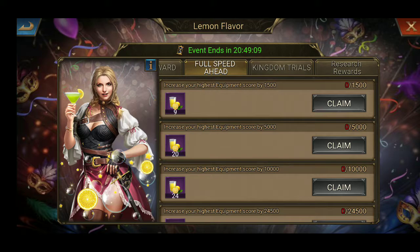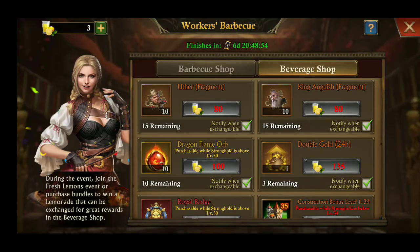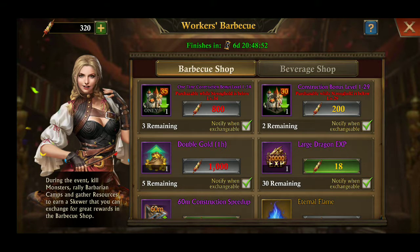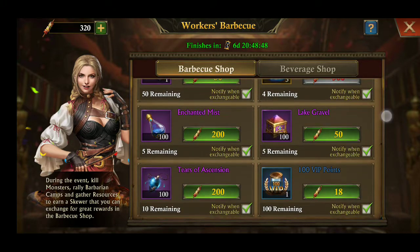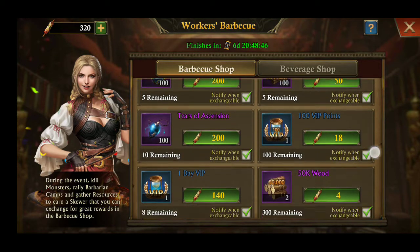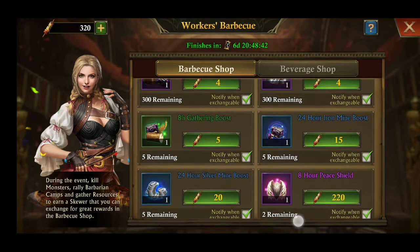Like tomorrow there will be emblem artifacts and hero weapons and similar things here. Now let's check out the Workers Barbecue. In the Barbecue Shop, this one is for free players — you can see the rewards are the same as from the previous one.